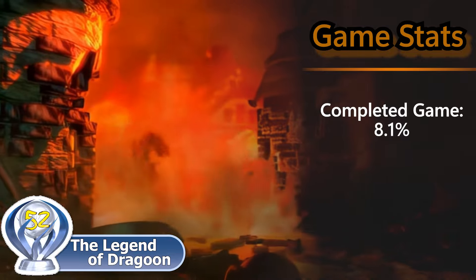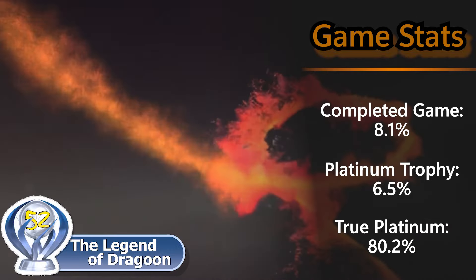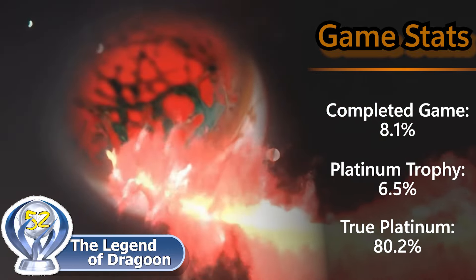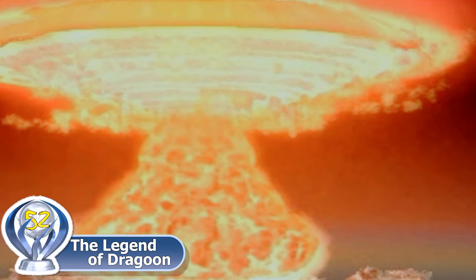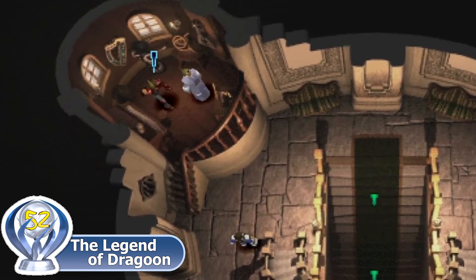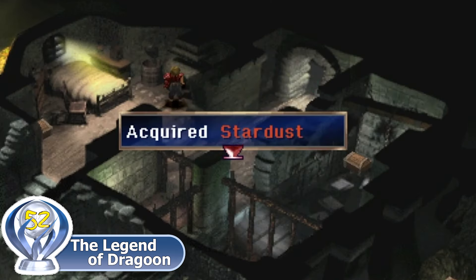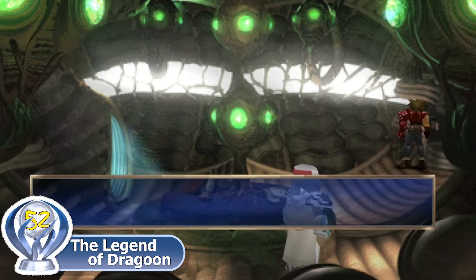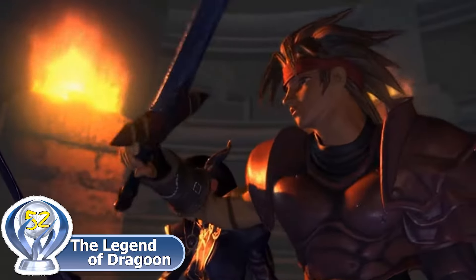The game has an 8.1% completion rate with only a 6.5% platinum success rate, meaning that 80.2% of those who beat the game managed to get the platinum trophy. The rarest trophies are Not-So-Immortal After All as well as Moon and Fate — both for beating the game, one for defeating the final boss and the other for watching the end cutscene. I would have thought collecting 30 stardusts would be the rarest trophy, but most people used a guide to locate all the stardusts since they're well hidden with no indicators. After 25 years since I last played this game, I still really enjoyed the gameplay and story.